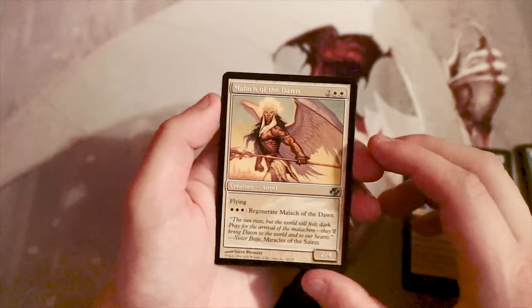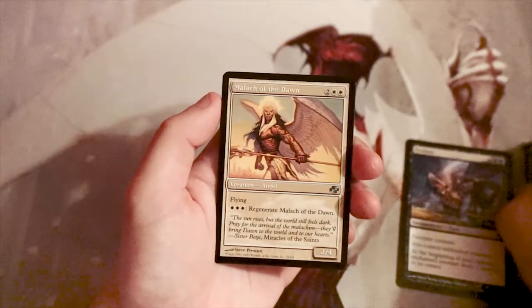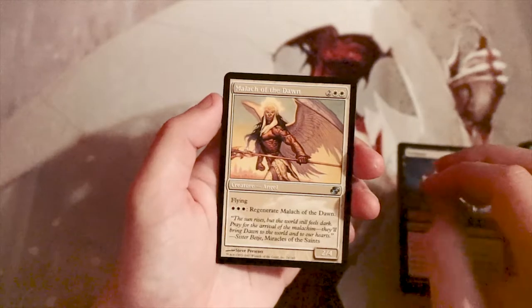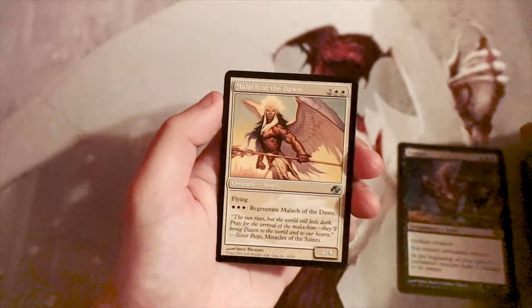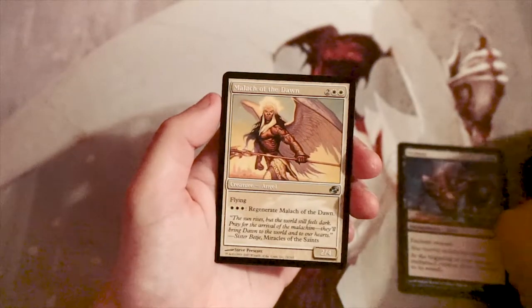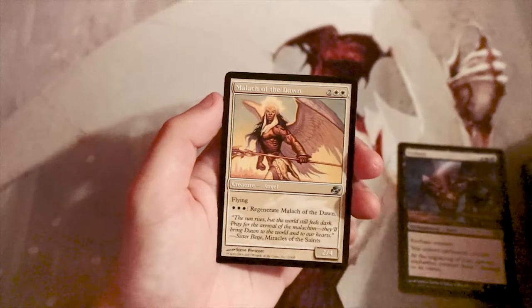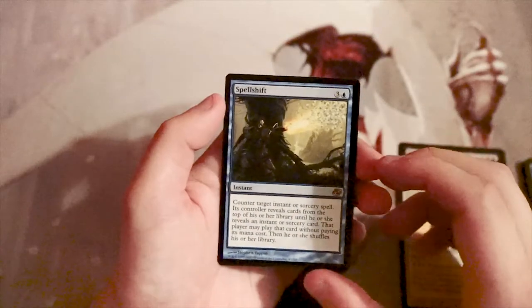Malach of the Dawn is a two-four for two and two white. It has flying and you can pay three white to regenerate it. This seems really good in limited — it'll stick around with that big butt, it has flying to poke through damage, it doesn't come in too late, and you can regenerate it. I'm unsure whether it or Enslave is better.